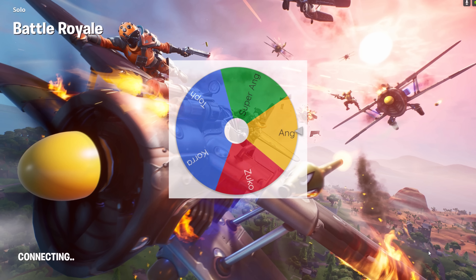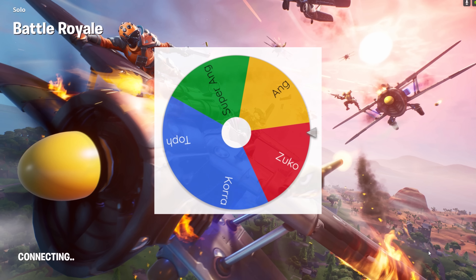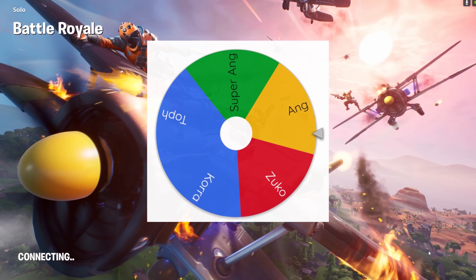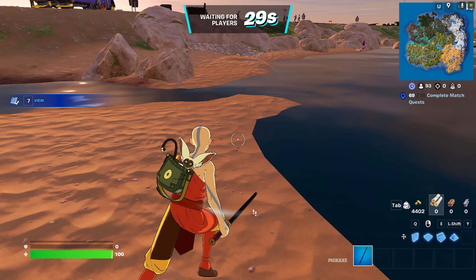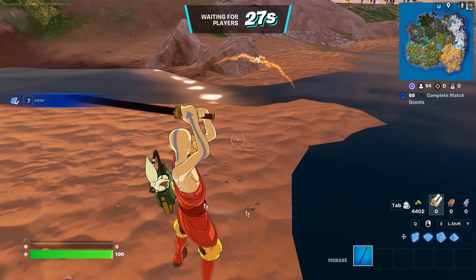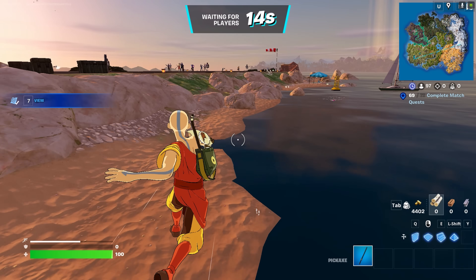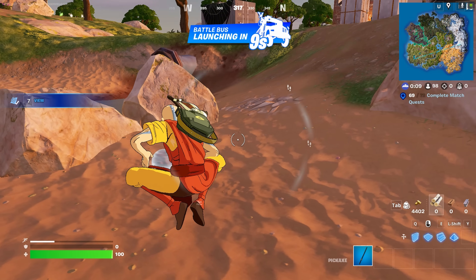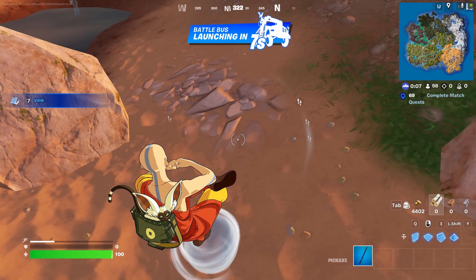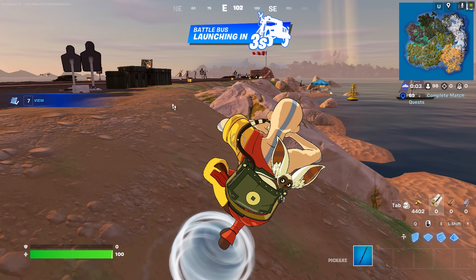Now we're moving on to the new mythics. It looks like we're going to get normal Aang — this is going to be the airbender mythic only. This is the Aang skin — you can see the staff and the cute animal on Aang's back. The skin is sick and I can only use the airbender mythic for this challenge. He also has an emote where he swirls around on a tornado-ish thing, and I really like this emote.